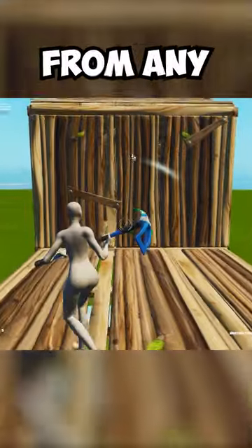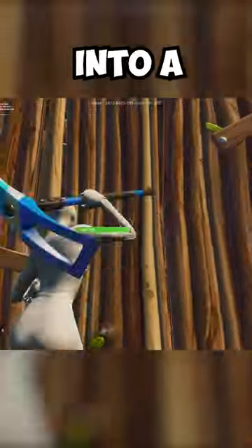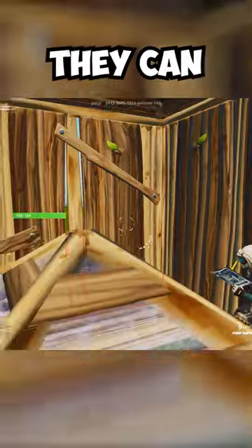This is how you can phase into a box from any direction first try. The first phase you're going to notice is just the simple ramp phase — this will get you into a box from any side. It's the most basic one. Place a ramp behind your back and jump with your pickaxe. To go from below, just walk into the floor using a ramp and shoot your AR. You'll get in first try — there's literally nothing they can do to hold that.